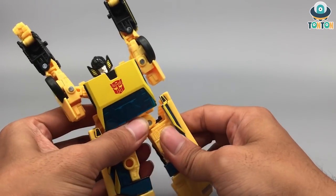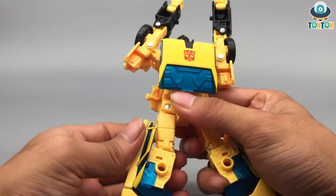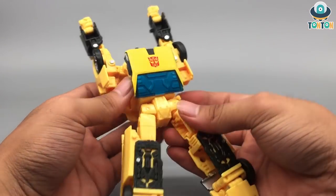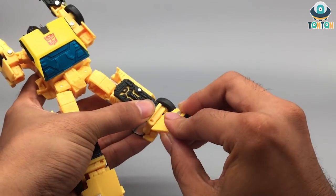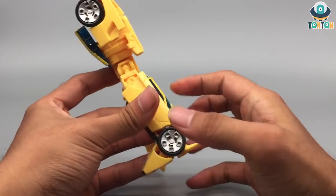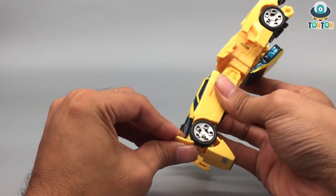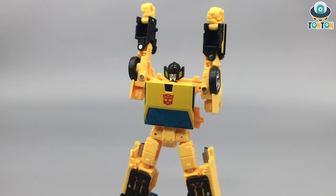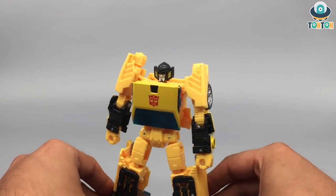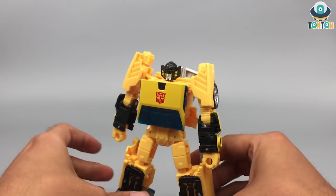Split out this section and just pull down the leg, just like you did with Wheeljack. Now rotate the whole waist section over here, and this will be the feet — bend it up just like that. Split out this panel here, and the same one on the other side. Bring down the two arms over here, then reattach this silver piece onto the back, and you are done.